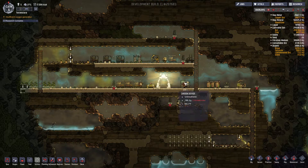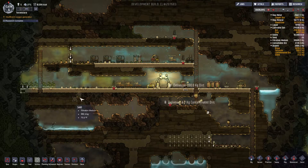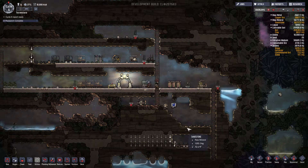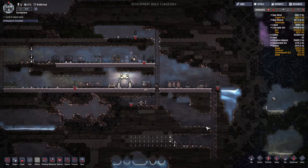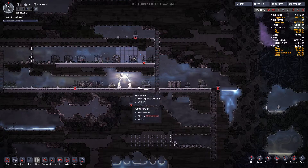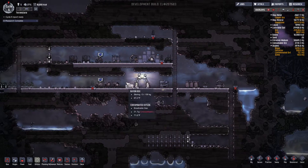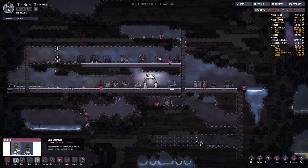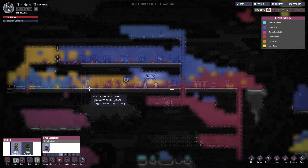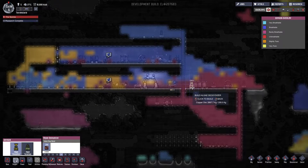We really gotta get this oxygen stuff under control. Am I gonna dig the hole down this way to get the carbon dioxide down here? We are really struggling with our oxygen levels — it's just not good. Especially these guys are sleeping in this bad oxygen area. That can't be good. I need to get one of these guys going. I've been reluctant to do it. So let's put that here.